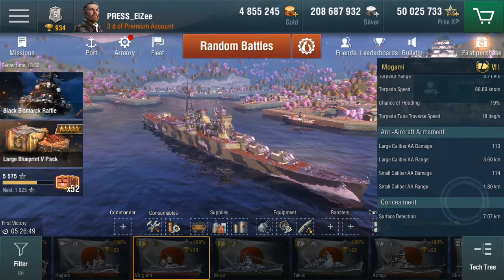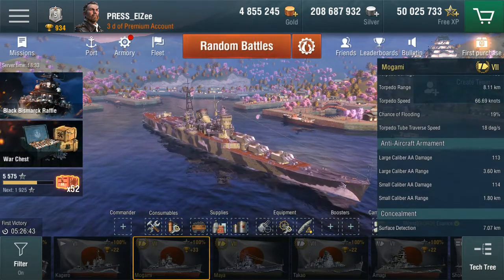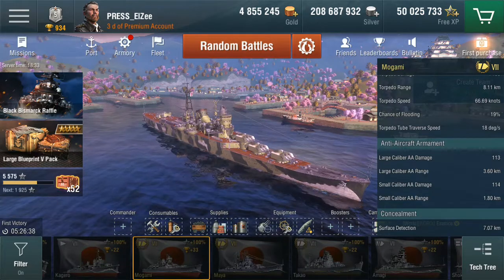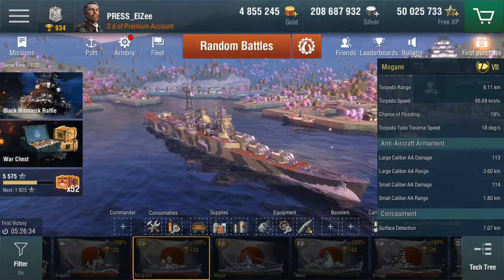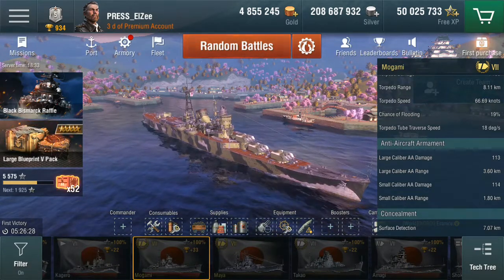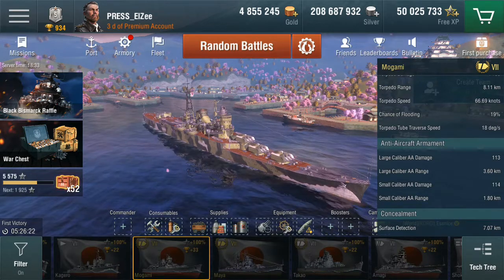Coming down to the bottom of the screen, the surface detection: all the ships I have loaded up with historical camouflage and the concealment module, so these ships are as concealed and as stealthy as you can make these tier 8 Japanese cruisers. The surface detection of the Mogami is 7.07, which is really good.